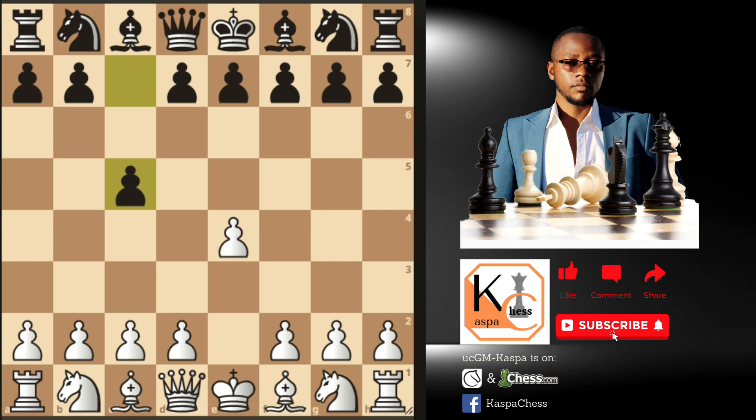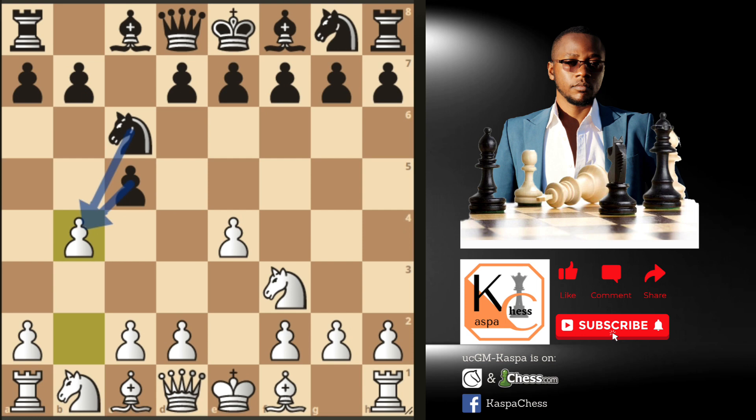Back to the first position after e4 c5 — it's not a prerequisite that we always go pawn to b4 immediately. We can delay the Wing Gambit with knight to f3, which is most often called the Delayed Wing Gambit. It transposes most of the time into the Accelerated Wing Gambit, and this is one of Carlsen's favorite gambits. From here Black responds with Nc6, stopping our pawn to d4, and we still go pawn to b4. This is also playable even in rapid games. The common response is cxb4, then a3, and we continue with our main strategy.